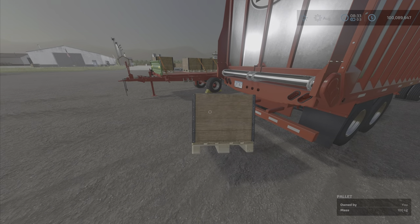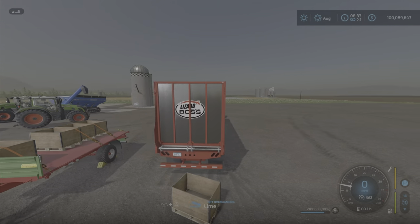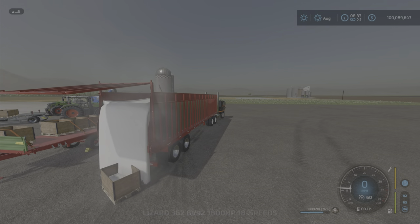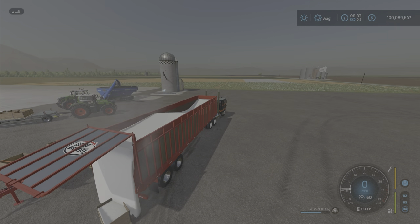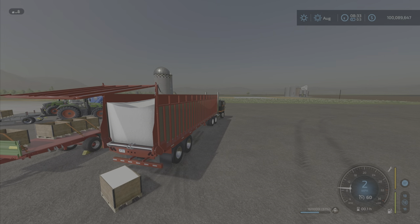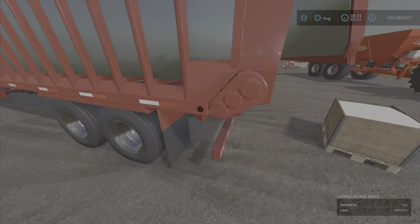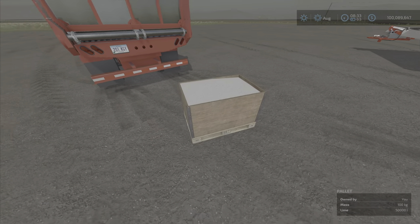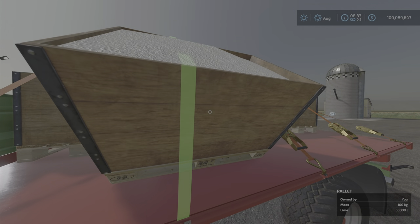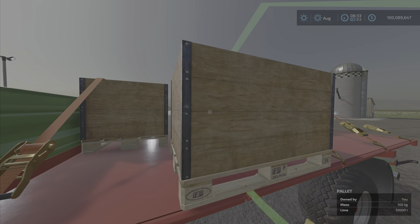You can fill them from a truck — just throw it behind the truck. I've got a truck full of lime here, and there it is — just dump into it and it'll fill it. So if you want to have a spare 50,000 liters of lime handy, you could put a few of these around a field or something like that.